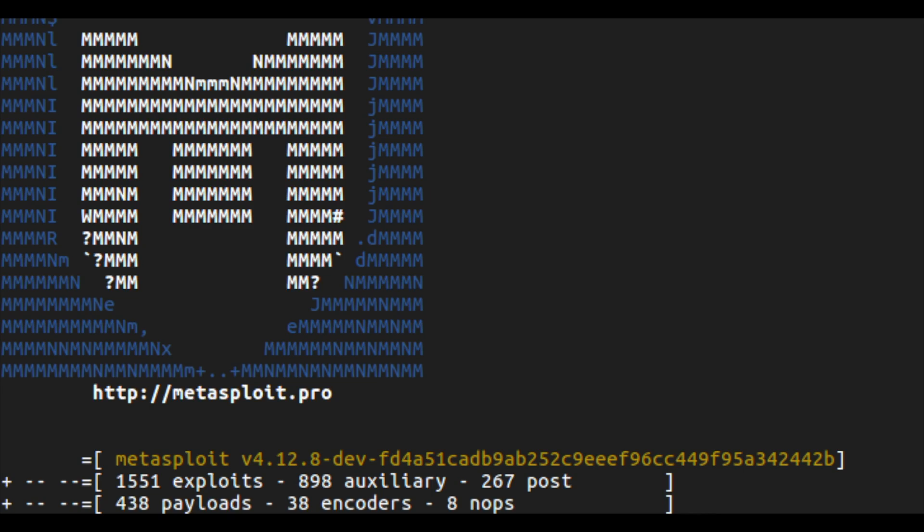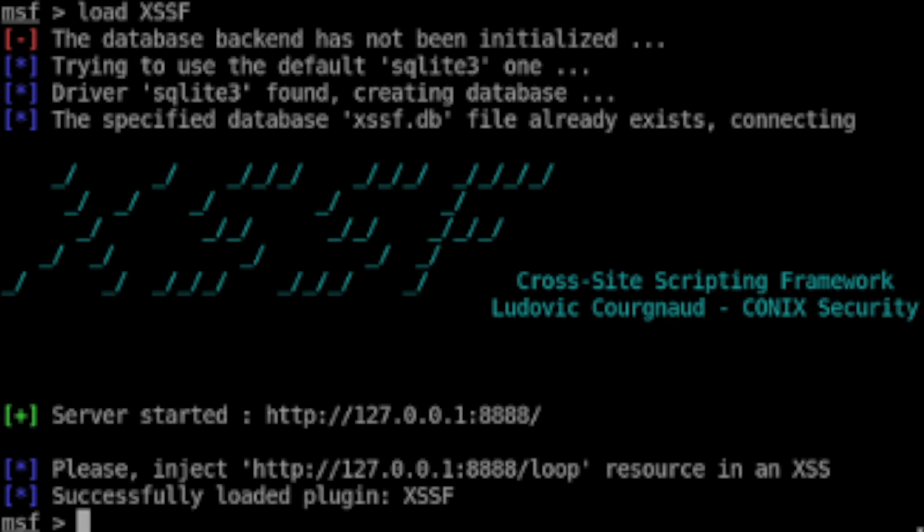Metasploit is another very popular tool that provides ethical hackers with a comprehensive suite of tools and resources for testing and evaluating the security of applications, computer systems, and networks. Metasploit is also open source and free to use — one of the great things about cybersecurity is that so many tools are open source or have a free community edition you can use for personal projects.